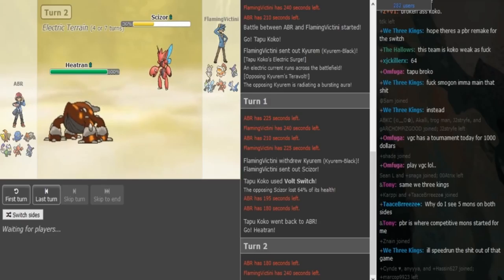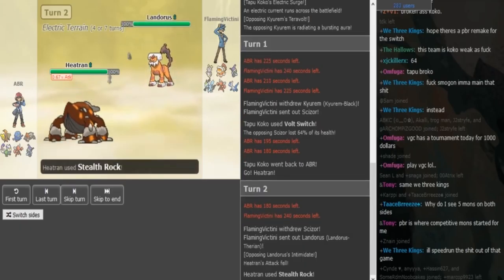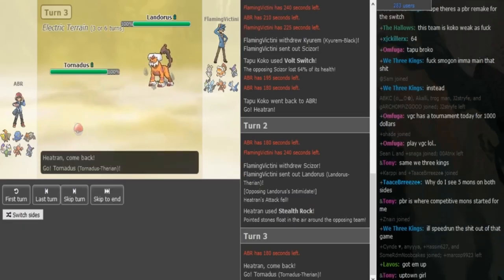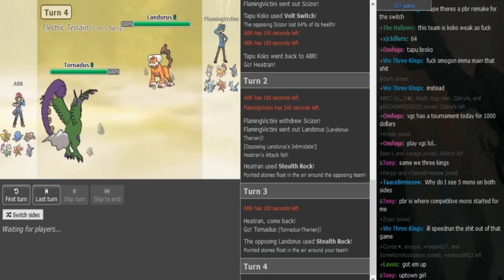On Efi's side I expect either the Kyurem or the Ladi to have HP Fire, because his team looks super weak to Scizor otherwise. Maybe HP Fire is also on Magina, but I expect it to be on one of the two Dragons as well. Obviously ABR has to switch out here as Efi gets his Rocks up as well, so we have Rocks on both sides.